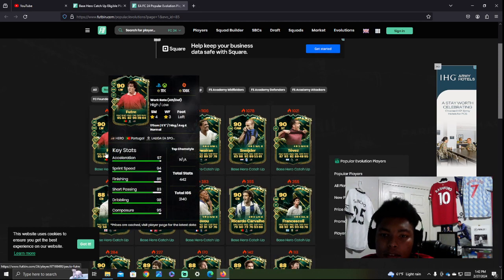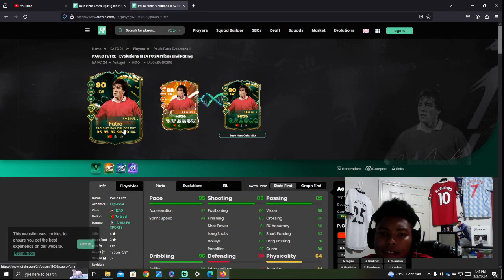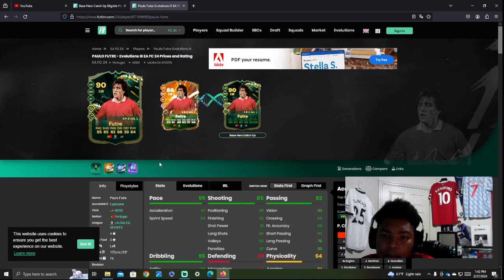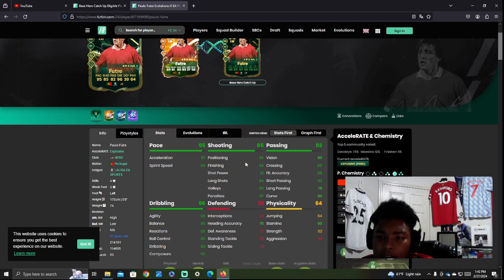Coming in first, we have Paolo Futre. This card looks pretty good. When you look at his stats, he goes from an 88 to a 90. He can play left mid, right wing, and striker. He has 95 pace, good stats all around, good agility, good balance. Paolo Futre is pretty good this year.